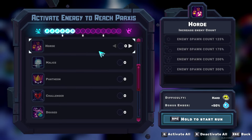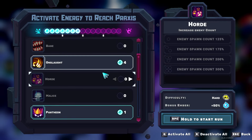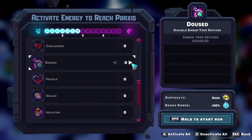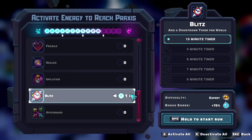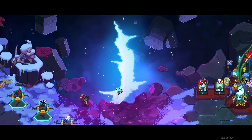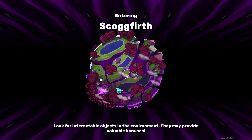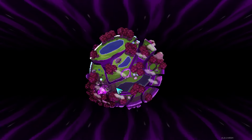So, no Ember Shop, nothing in my inventory. We're just going to reset these and go with my default speedrun stuff: 2 Haste, 4 Onslaught, 1 Pantheon, 1 Doust, and 5 Blitz.